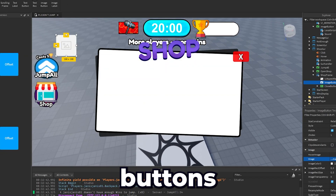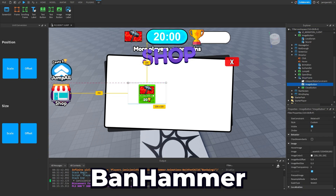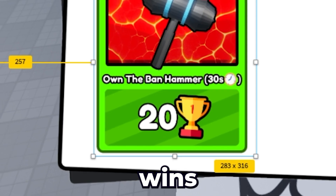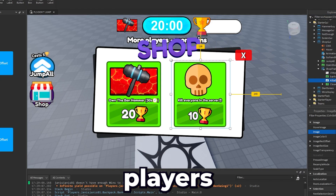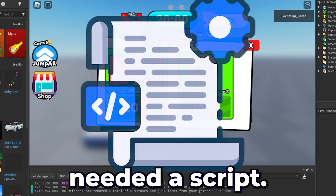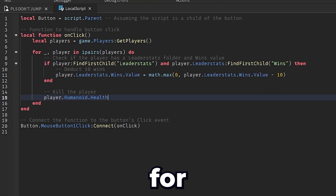Now I needed to add some buttons in the shop. One of them was a banhammer that you can own for 30 seconds, and it costs 20 wins. I also added a kill all button that kills all the players in the server — but of course it wouldn't work on its own, it needed a script. So I added a local script for that.